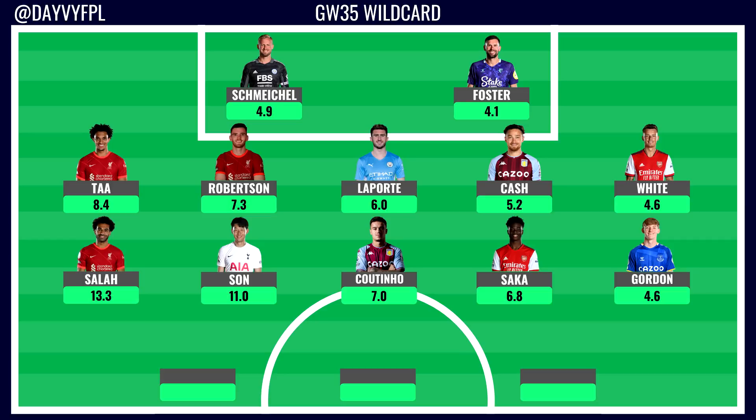In midfield we have four nailed starters and one cheap option in Gordon. With those Everton doubles coming up Gordon provides massive value at 4.6 - a steal. The rest of the midfield is pretty template: Salah, Son, Saka, and Grealish with his Aston Villa double double. Saka is a great asset now that he's on penalties. Regarding Son - if Man City double in game week 36 I would replace Son with Foden, Mahrez, Sterling or De Bruyne if you can afford them. Otherwise Son stays and you can swap him out for a Man City midfield option if their double timing becomes clear.